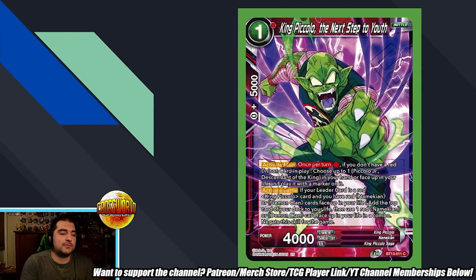We'll start with a non-TP card. We have King Piccolo, The Next Step to Seize. This is a one-drop common coming out in the set — it is actually King Piccolo support. We all know King Piccolo is doing ridiculously good in the meta right now, so let's see what kind of support they're getting. Activate Main once per turn, pay a red. If you don't have a red, use some card in play. Choose one of the Piccolo Jr. unisons in your hand or face up in your life and play it with a marker on it. Then, negate the scope for the game. So essentially once per game, per copy of the card, you get an additional leader skill.